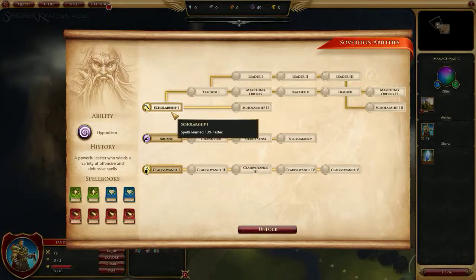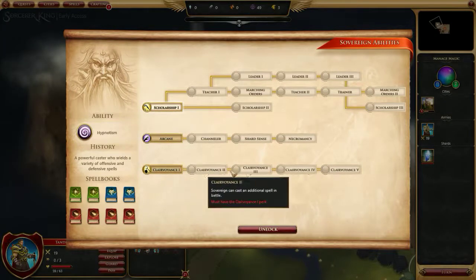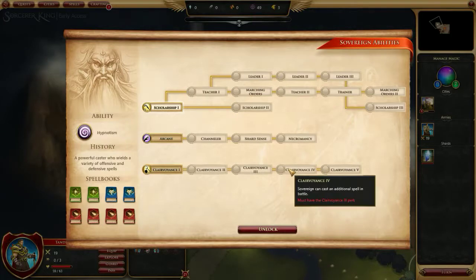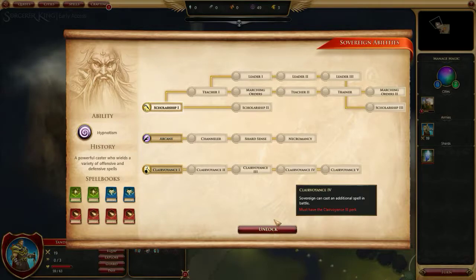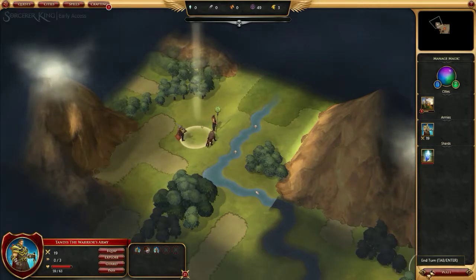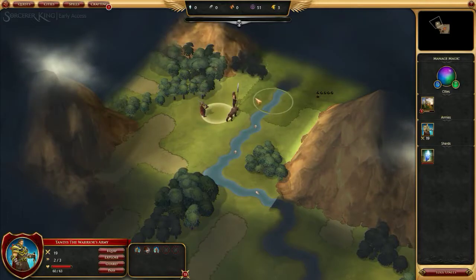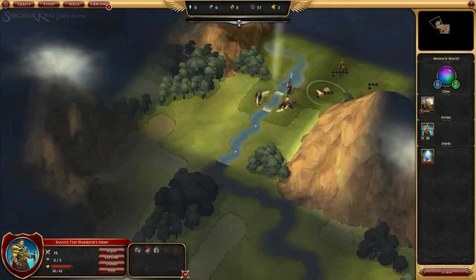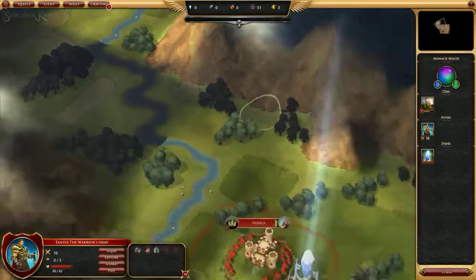Our sovereign has leveled up! Gaining scholarship and learning things faster is good. I think they've done a really good job of making these choices hard to decide between, which is what you want — you don't want to pick the same thing every time. You want different choices to be valid based on your circumstances. This is definitely a settlement spot — you can see the icons floating up here. The dark green patches are what you're really looking for.